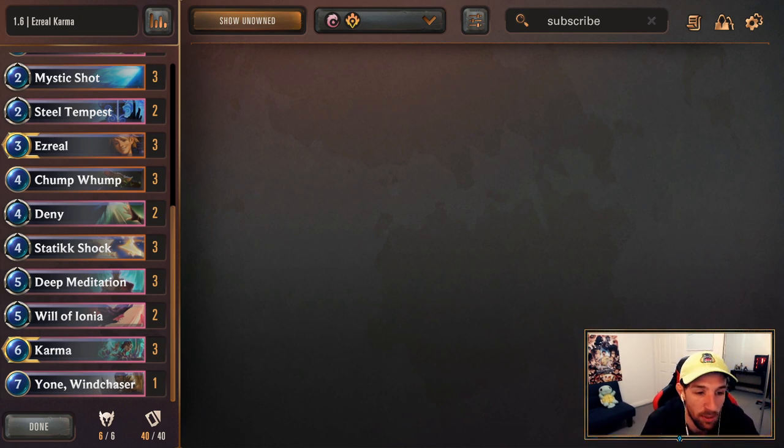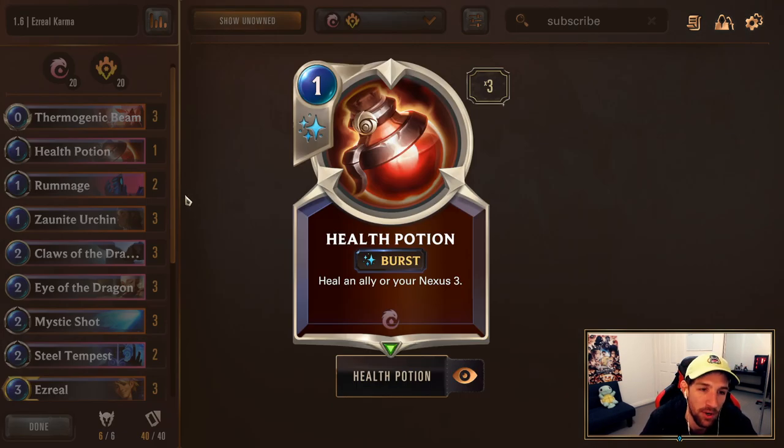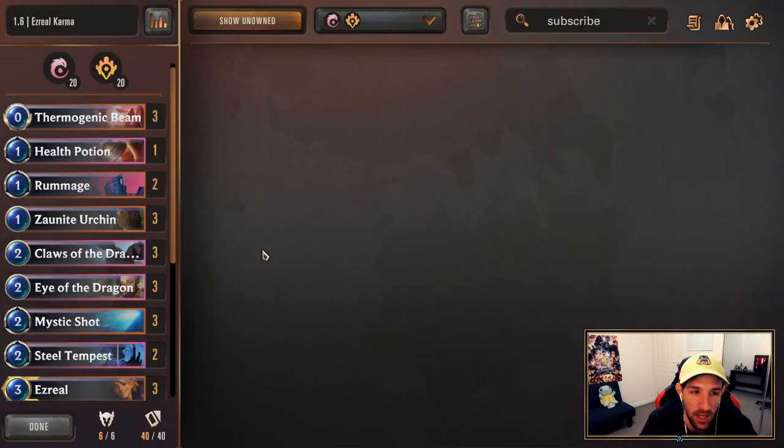What's changed in terms of the cards here — not a tremendous amount. I've done a couple of experimentations that I think will just fit fine. That is going to include Zornite Urchin, however you want to pronounce it. This card is great. We don't typically run 1-drops in Karma Ezreal, so this could be a nice change of pace. It helps throughout the early game, and because of this, I've trimmed down Health Potion as we have more chump blockers for the early game.